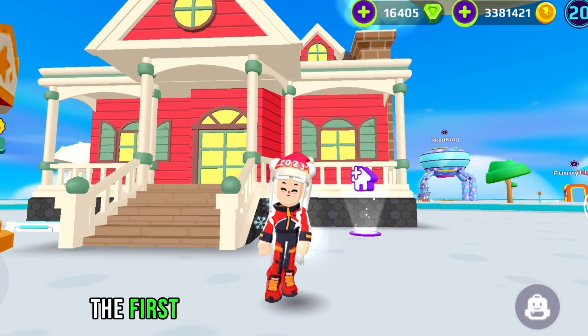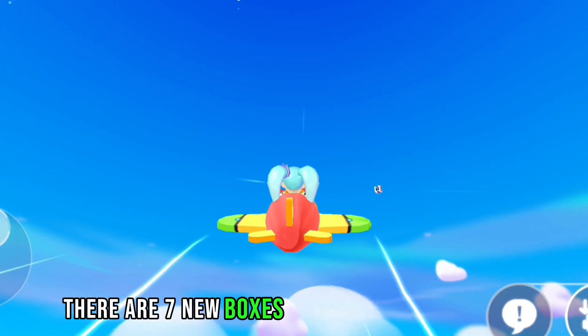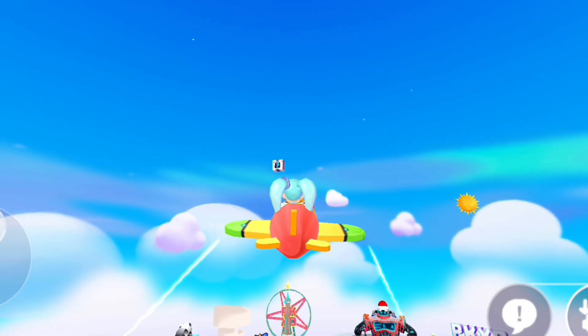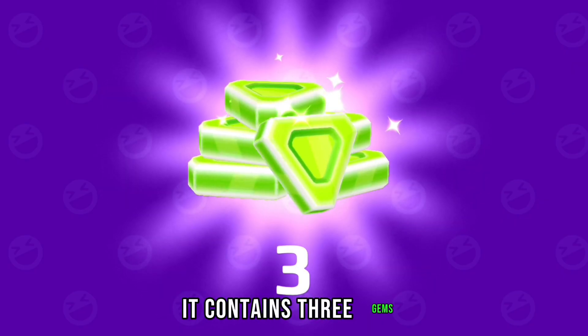The first way is to open the secret boxes for this update. There are seven new boxes in the Christmas update, and the first box is here on the Island of Houses. It contains three gems.